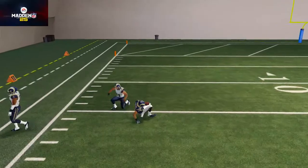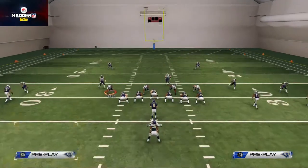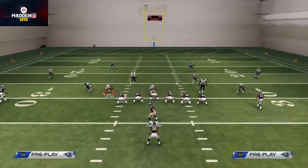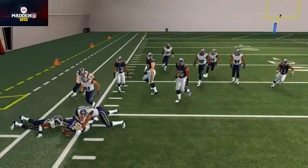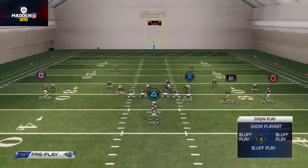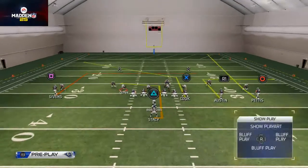What about a zone blitz — what if they user the wide receiver screen? You can check out of that. The out route does a nice job, and if the out route doesn't beat the zone blitz, we can dump it down to the back and he'll do a good job. That's pretty much what I wanted to show you with this quick play.